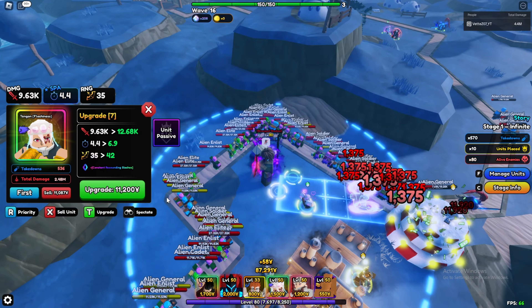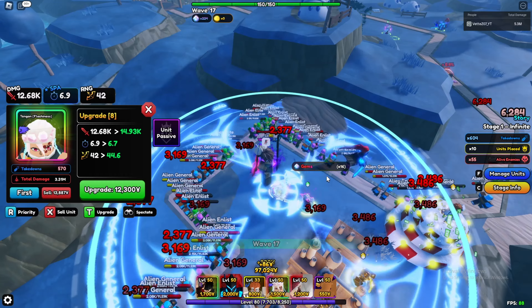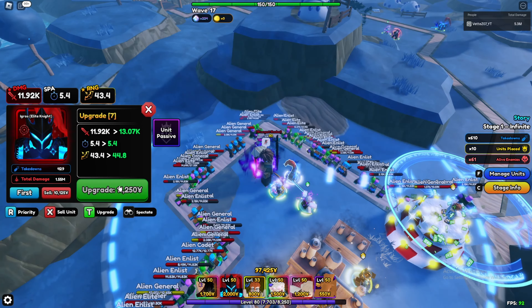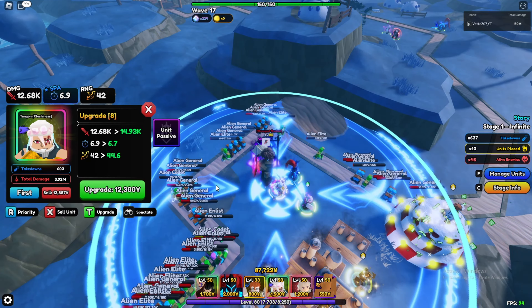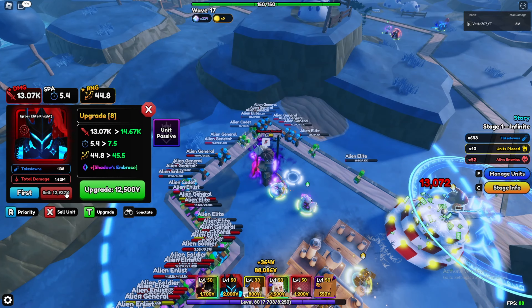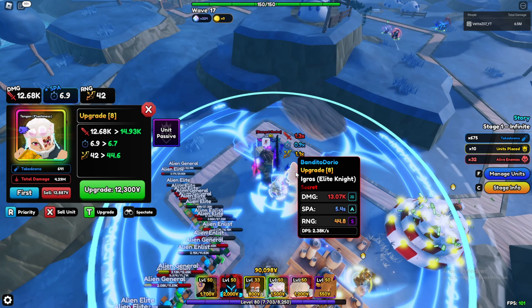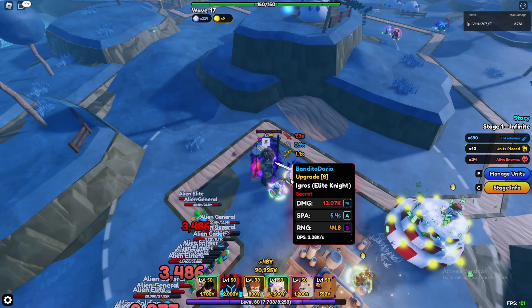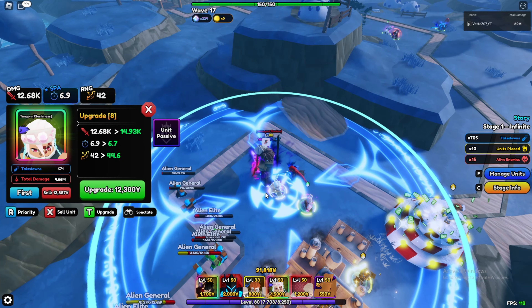Now this is where it gets serious. On this upgrade Tengen gets a new move and becomes full AOE — and so does Egress on this same upgrade. Tengen gets a little quicker, and he is slightly more expensive but hits full AOE a little earlier. DPS at this point: 1.8K for Tengen versus 2.4K for Egress.